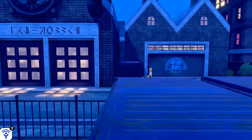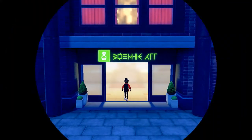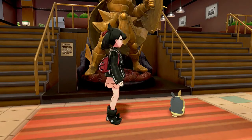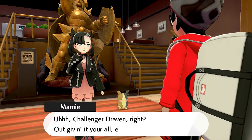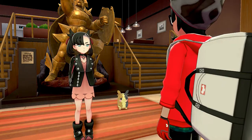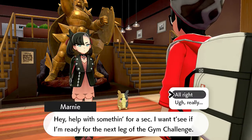We have to go to the Budew Inn so that the day can progress and we can actually battle the next gym leader. So here we go going into the Budew Inn - I think that's what it's called. And whoa, hello there! Our gothic girlfriend Marnie is here. She says 'Challenger Draven, right? I'm giving you all even this late. Help me with something for a sec - I want to see if I'm ready for the next gym challenge.'